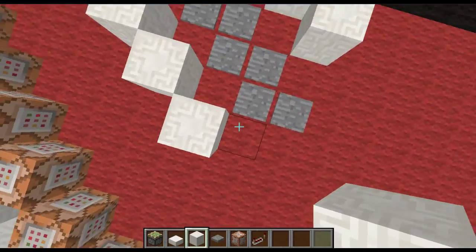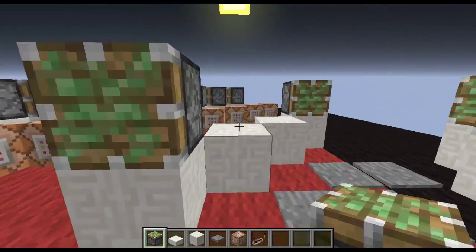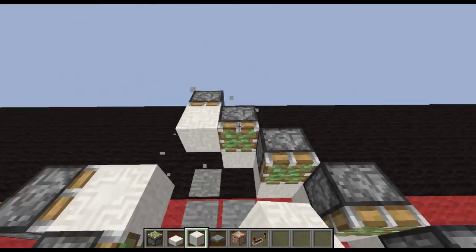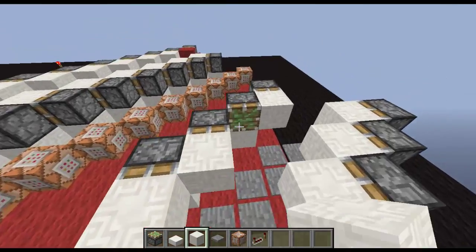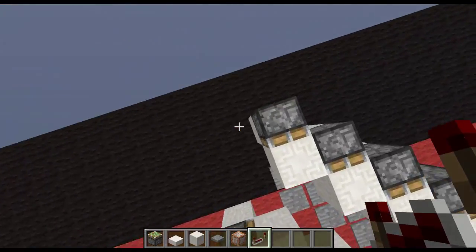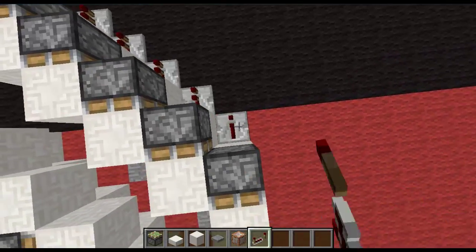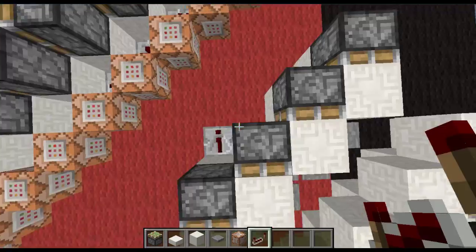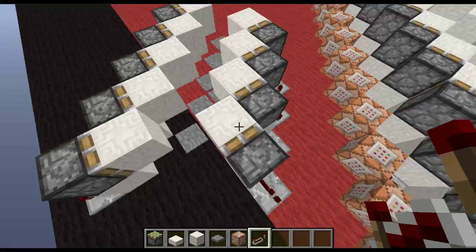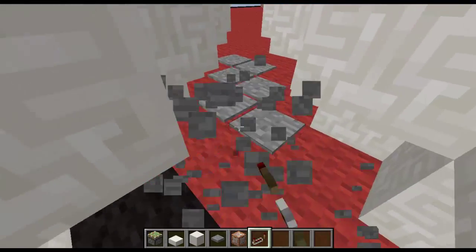Once you've done that, just place your pistons. Then place your blocks like that. Then you want to have repeaters coming out the back of each one. I got this from SethBling's video of his instant thing, but I've made it more compact with command blocks.